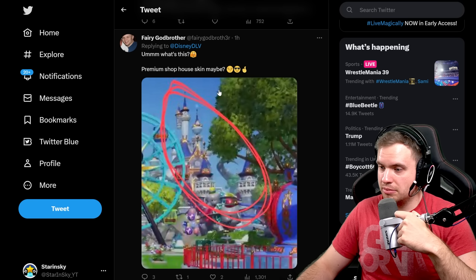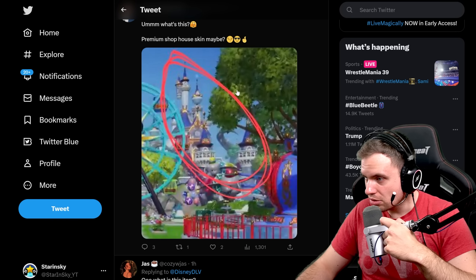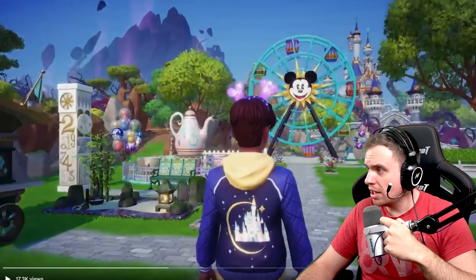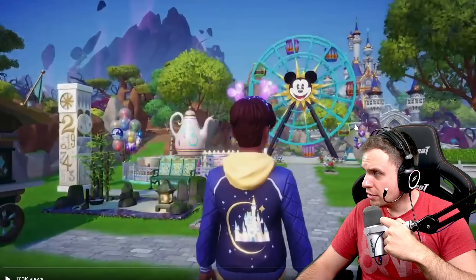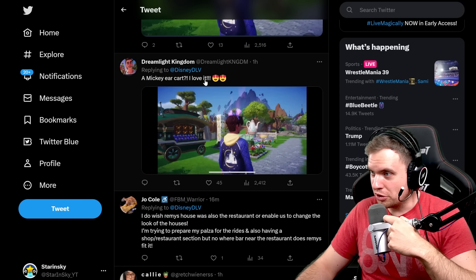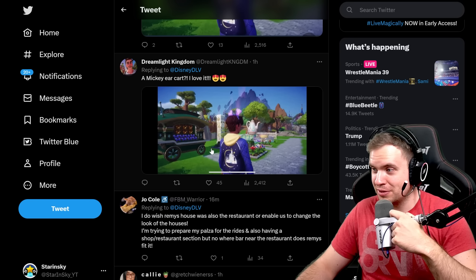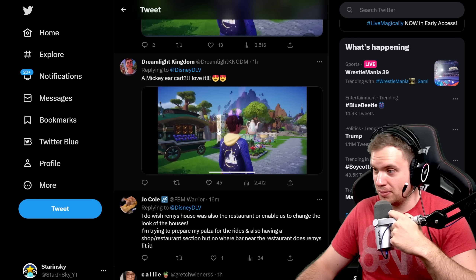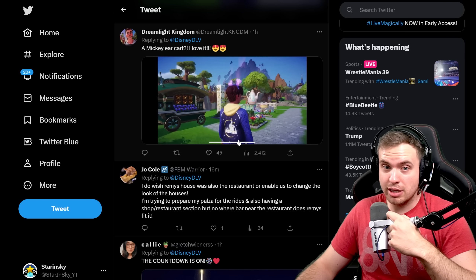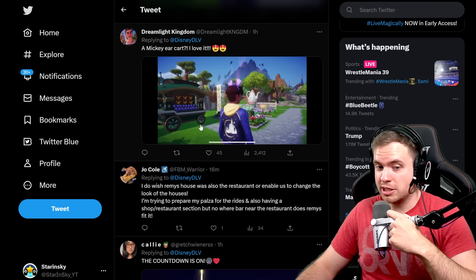Premium shop house skin, maybe? Wait, I thought it was a main castle. So this is the entrance, this is the plaza. Does it look different? It doesn't look different to me, but I haven't looked at the castle in a while. A Mickey ear cart - yeah I hope there's more carts. We can make a whole carnival with different carts and make people sell stuff like maybe some meals - hot dogs, cotton candy, stuff like this. Those are two interesting ideas for new recipes, by the way.